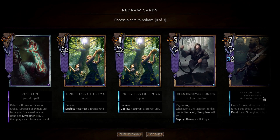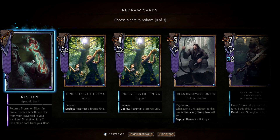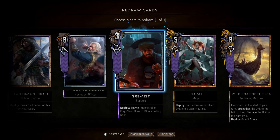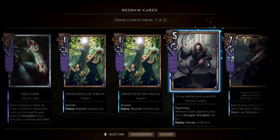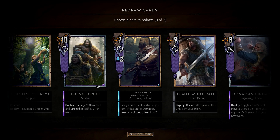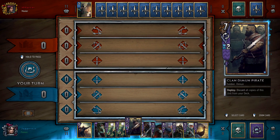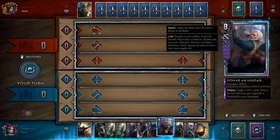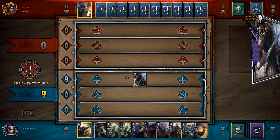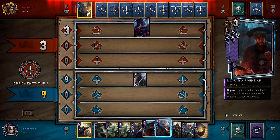We're up against Henselt and this really depends - if it's machines it might be a problem because they'll be able to kill our units. If it's armor it's not so bad, though we like to have long rounds and they can get quite a lot of tempo. Mulliganing - we'll get rid of a Dimun Pirate. We've got Donna, Gremist, Coral, Wild Boar, and Brokvar Hunter. We need a ship really, so it's okay to mulligan Hunters if you are trying to find ships. Crack will pull a Greatsword since I have Donna in hand, and we do have the Wild Boar of the Sea ship.